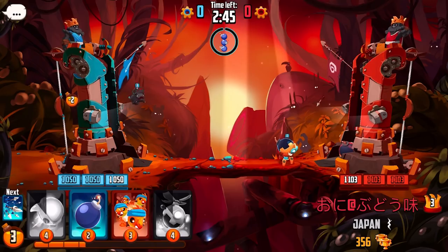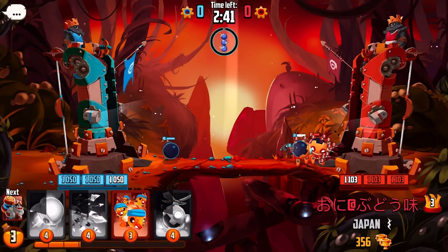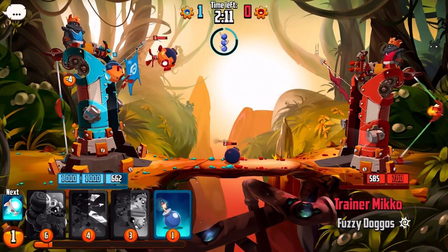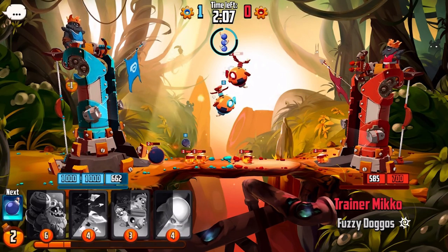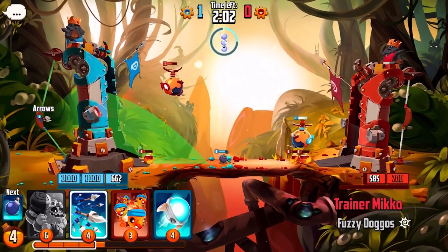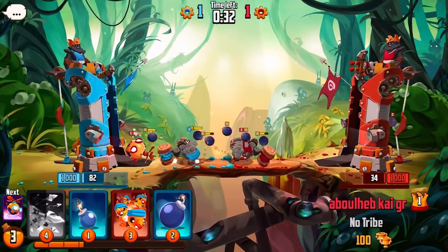And while there is definitely straight-line walking in Badland Brawl, it quite literally throws another idea into the mix. The units you unleash onto the playing field are twanged from catapults set in the towers that you're defending, and this makes the game feel completely different. For one thing, it gives you far more control over exactly where your units are landing and heading, and it gives a verticality to the game.